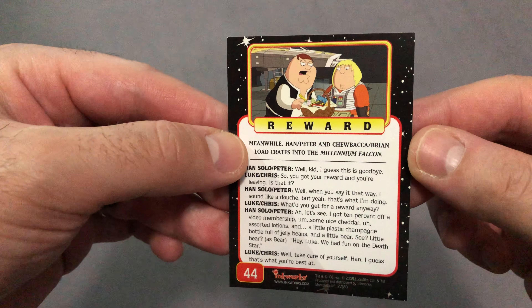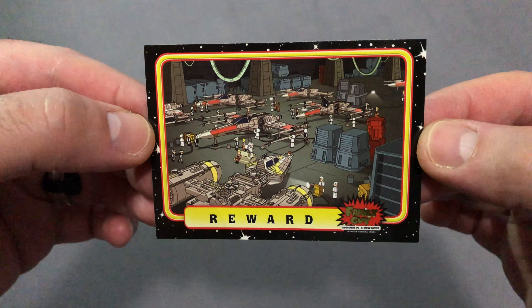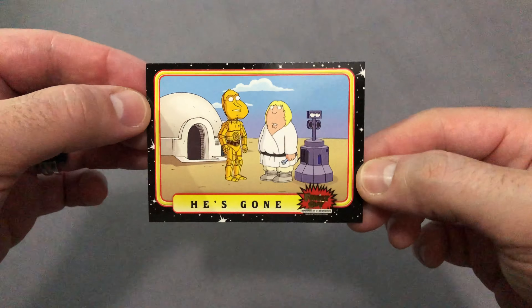Next up we have card number 44, titled 'Reward.' And next up we have card number 19, titled 'He's Gone.'